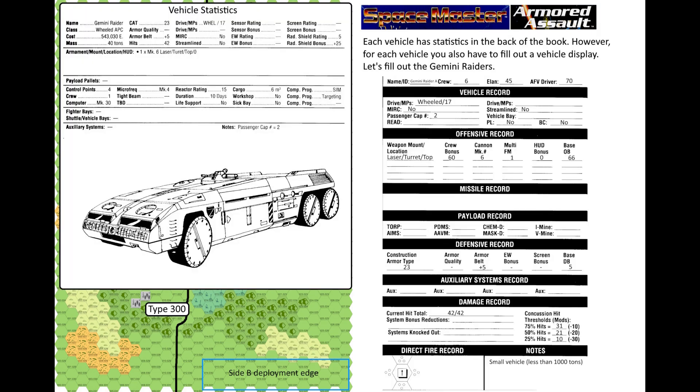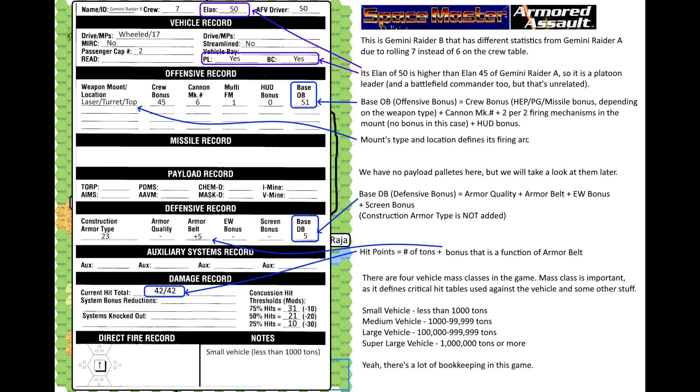Each vehicle has statistics in the back of the book, but for each vehicle you also have to fill out a vehicle display. Let's fill out the Gemini Raiders. On screen now is Gemini Raider A, and this is Gemini Raider B which has different statistics due to rolling a 7 instead of 6 on the crew table. Its Elan of 50 is higher than Raider A's Elan 45, so it is the platoon leader and battlefield commander. Base offensive bonus equals crew bonus plus mark number of the cannon plus 2 per 2 firing mechanisms, plus hot bonus. Mount type and location defines its firing arc. We have no payload palettes here but we'll take a look at them later.